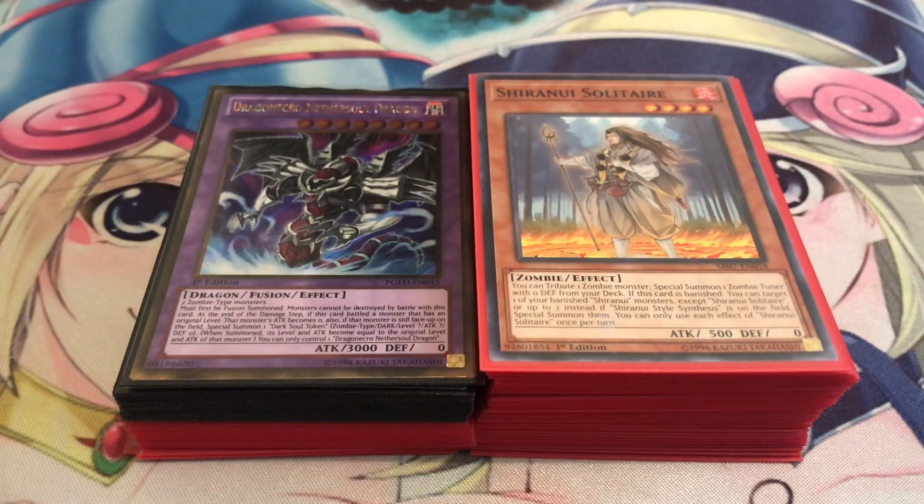Hey guys, welcome back to the channel. So here's the next deck profile update. This time it's on zombies. This is different from the danger zombie build that I put together a while back. This one actually has the new support of Jack of Bolan, and by doing that card it's actually got a lot of good interactions with the zombies. I really like what it can do, so I decided to work my deck around that, still doing the super polymerization of course, as well as instant fusion to make full use of those cards — that way I can extend and basically add pressure to my opponent.